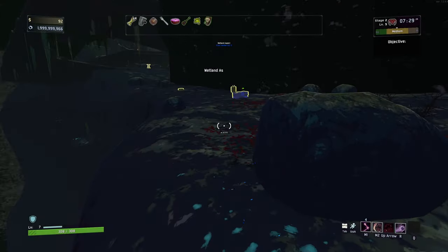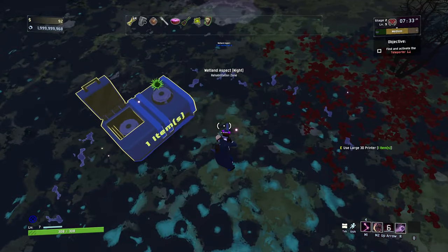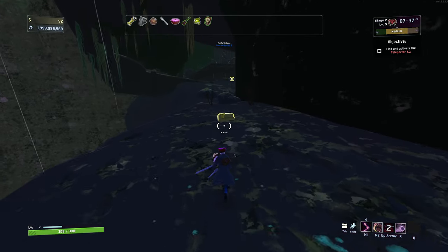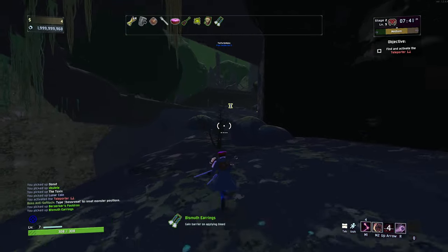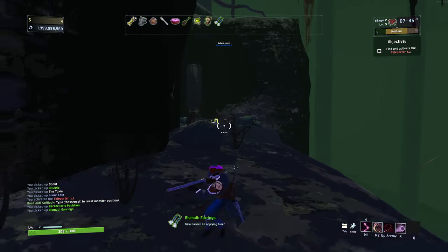Straight to the next stage, and we have some stuff off the bat here as well. There's like an urchin or something — not quite sure what that is. Health chest — something we desperately need right now, so I'll take it. Gain barrier on applying bleed — not relevant right now, but that could end up being pretty good.